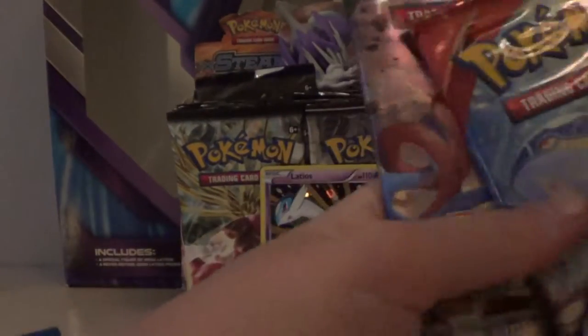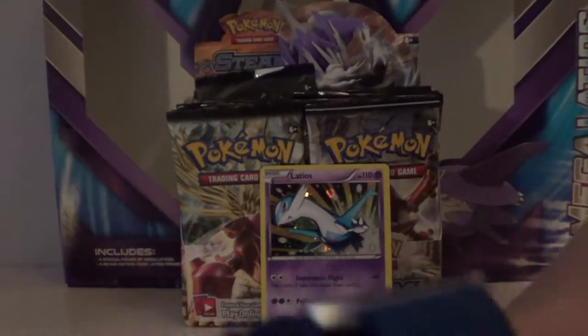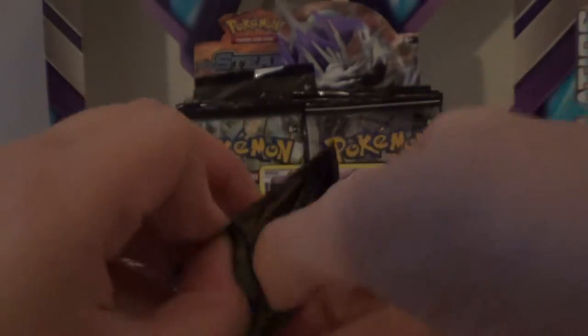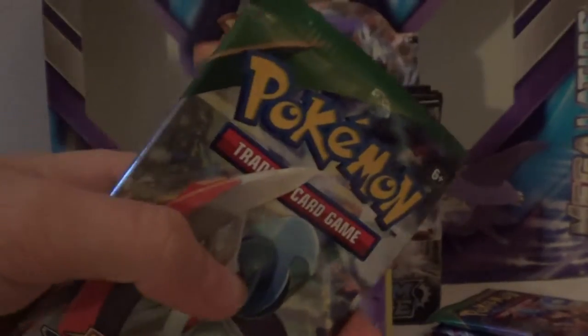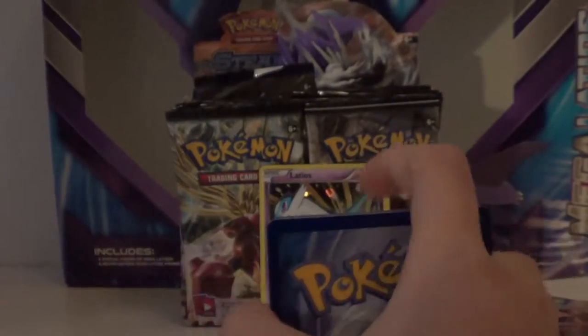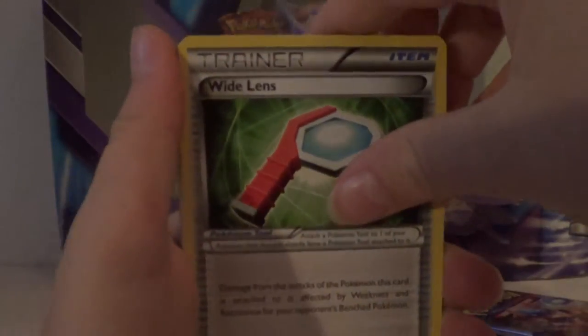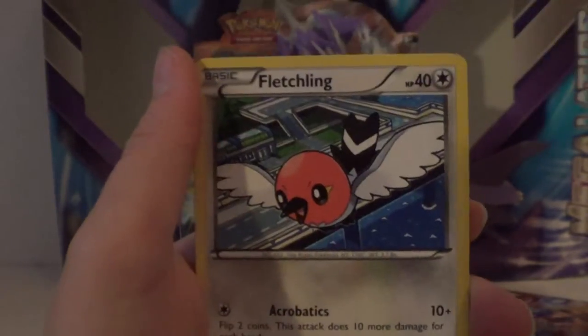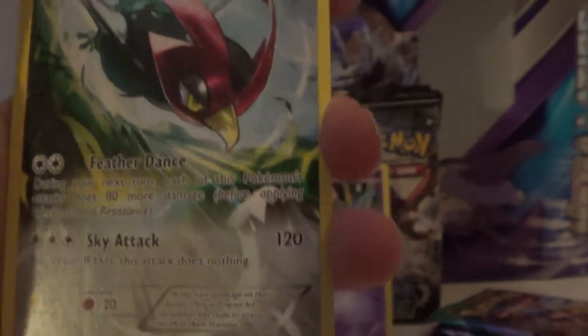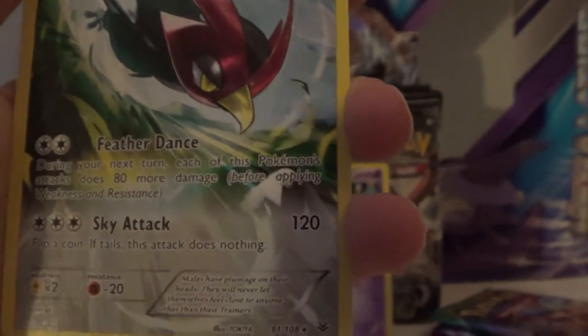The first pack is going to be the Roaring Skies pack. We have a Wide Lens, Rayquaza Spirit Link, Steven, Electric, Dratini, Exeggcute, Togepi, Bunnelby, Holo Talonflame, Mountain of Air — and the rare is a Half Full Art Unfezant. It's cool, it's a nice looking card.